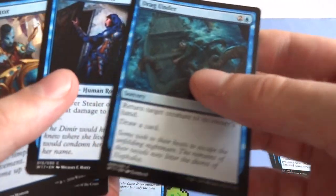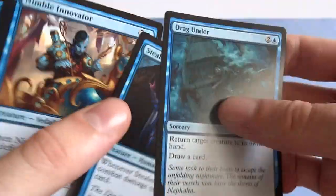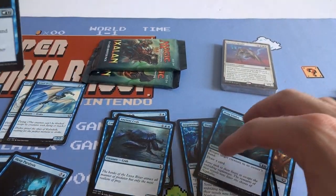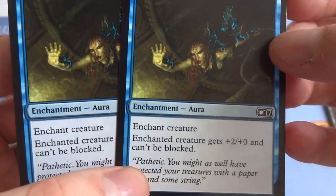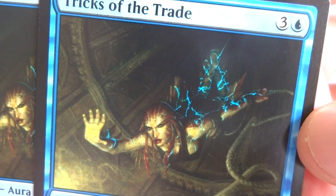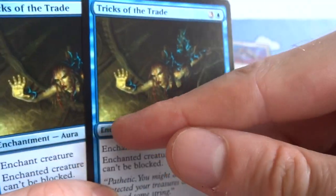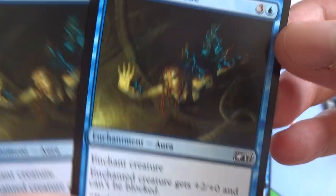I assume these decks will battle each other quite nicely — pretty balanced. And then we got a bunch of card draw: return target creature to owner's hand, draw a card, when it deals combat damage draw a card, when it enters the battlefield draw a card, draw two cards, return target creature to owner's hand and draw a card. A lot of card draw. And two enchantment auras. Some sorceries, one instant. One enchantment: enchant creature gets plus two plus zero and can't be blocked. Looks like this merfolk lady is either swimming down with a rope or jumping down like Mission Impossible.